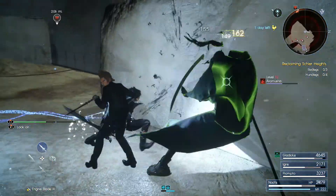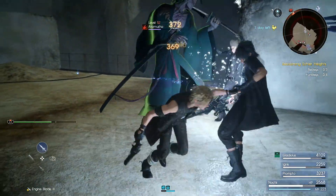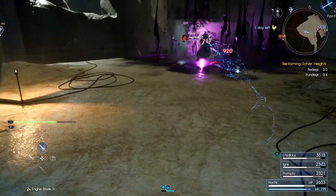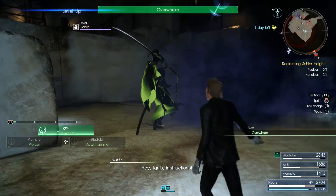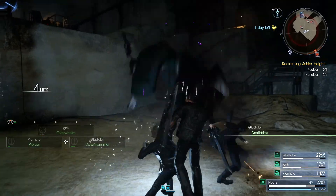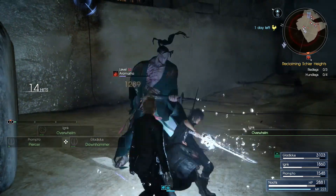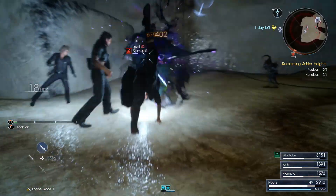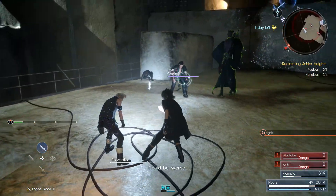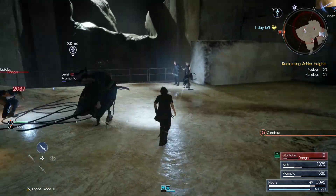I'm just blocking and parrying here — that's the way I take him down. If your team goes down, make sure you pick them up because there's a good chance he'll wipe them out instantly. If he does that sword stab, make sure you warp away because multiple projectiles pop out of the ground — you can't phase through that so don't bother trying. Look, he just took out my team in one hit! Make sure you pick them up — that Overwhelm is gonna be very useful.